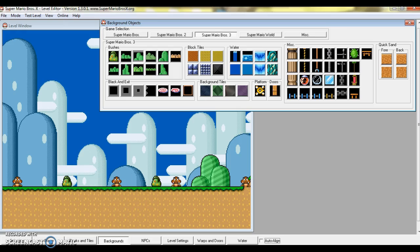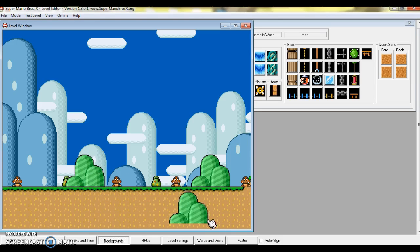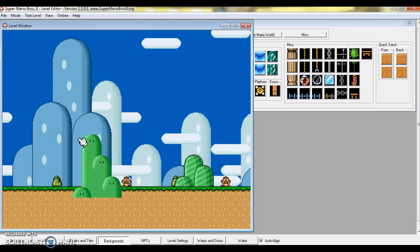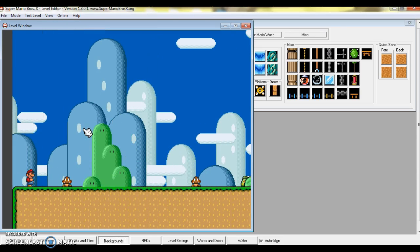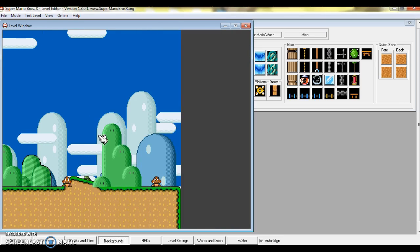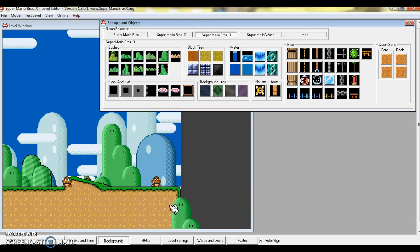Oh, and if you see this auto-align thing here and if you uncheck it, you can paste blocks and the backgrounds and anything anyway. Even though most stuff — for example the eraser — already has auto-align off, you can do that.